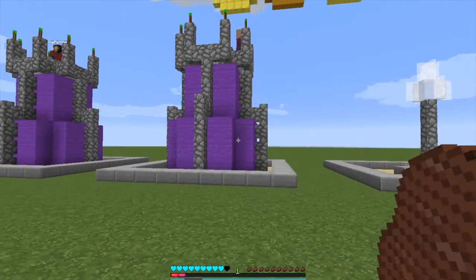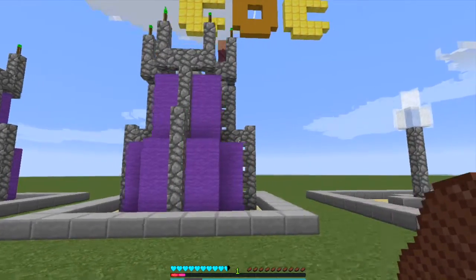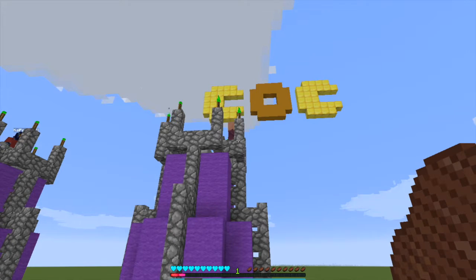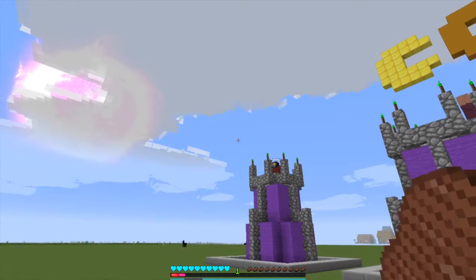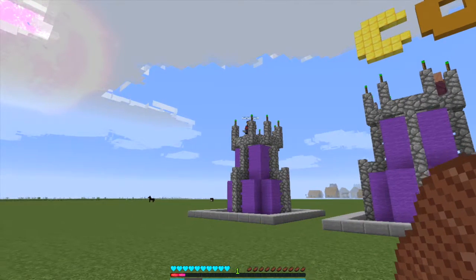Next up is the Wizard Tower — this is the maxed-out one and it looks really awesome. We have a villager up there in the red — pink, purple, whatever color that robe is. Julian is over here and we'll show you how it works. I was going to get a snow golem to do this, but it's cooler if Jules does it because he can actually aim for stuff.